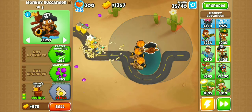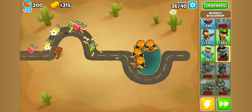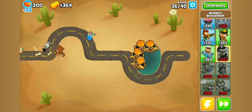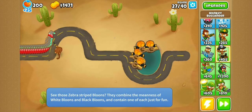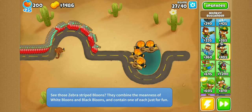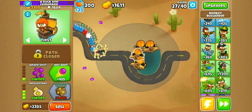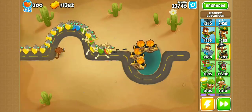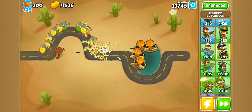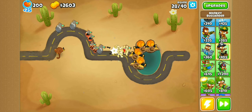My only real qualm with the map is that because of how tight the front and back path are, all spikes tend to get eaten by balloons coming through the front, so you have to place Spike Factories somewhere around about here. Remember to buy Hotshots, because if you don't, you will take a serious hit to your lives on round 28 and probably die on round 30, which is suboptimal.